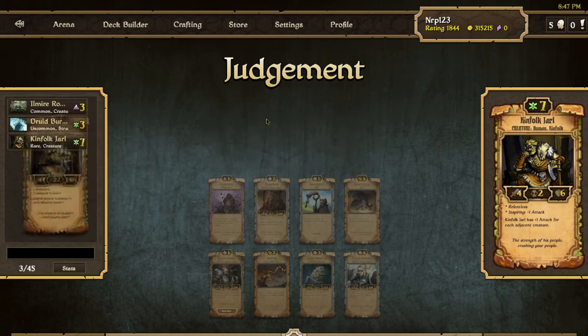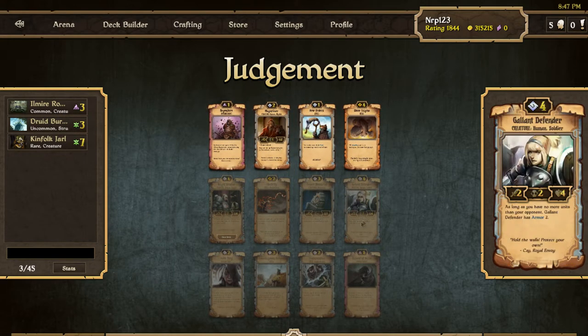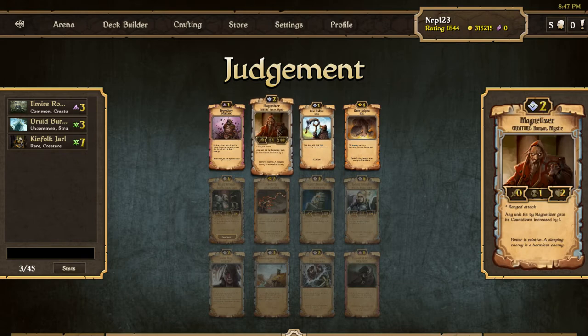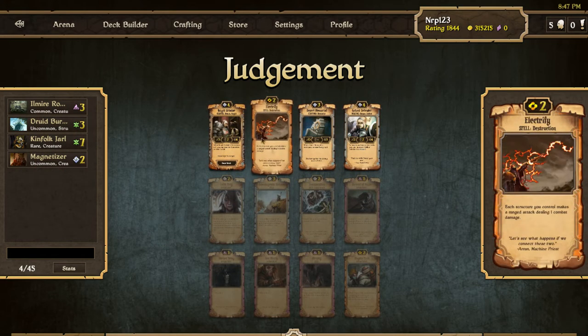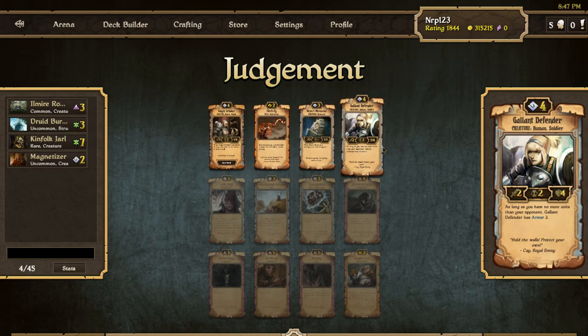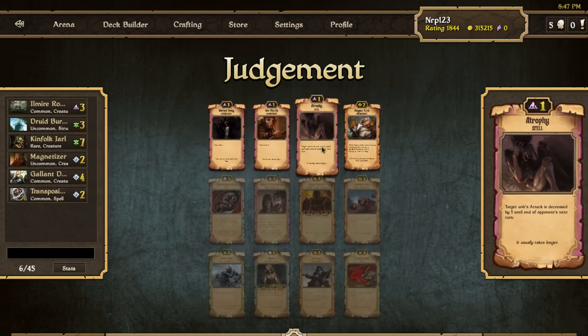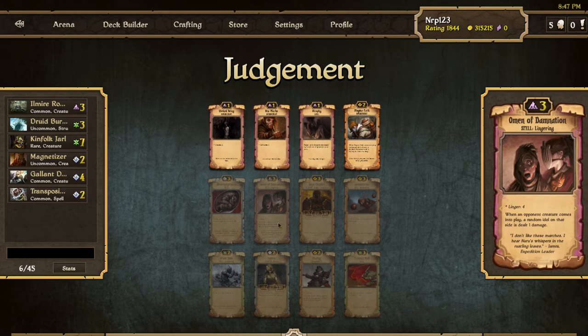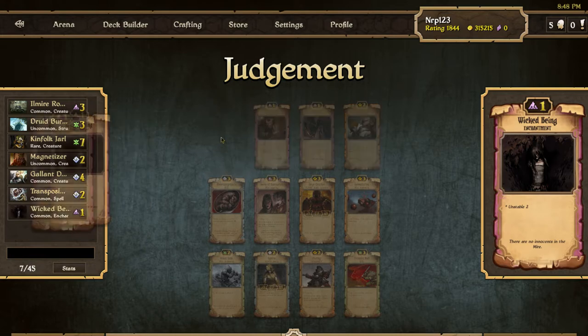I'll go with the Yarl, hopefully I can get good growth stuff around that guy. Now I see Scholar and Gallant Defender, so taking the Magnetizer won't be too bad here, and Transposition is here so I'll just take the Magnetizer. Gallant Defender over the Magnetizer because I think Gallant Defender is just really good. Transposition — nice utility scroll. Okay we're kind of all over the place here. I guess I'll take the Wicked Being just because it could be like a Darkling leaving out on two health.